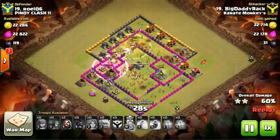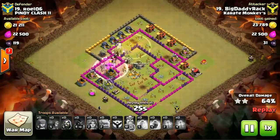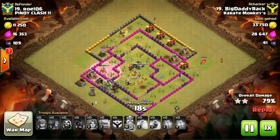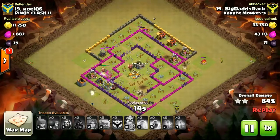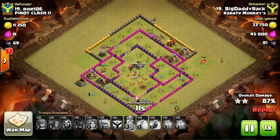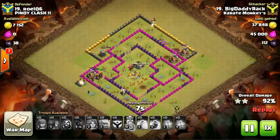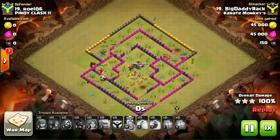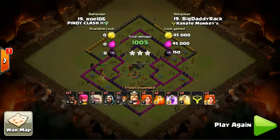The inferno tower in the far right corner hurts — never forget that. This is GoVaho by the book, and it's beautiful. And that's it for this war recap — thank you for watching, see you next time.